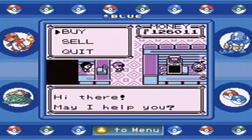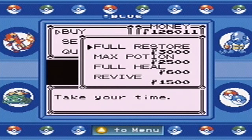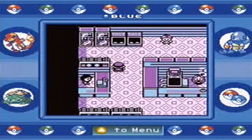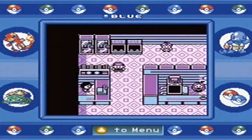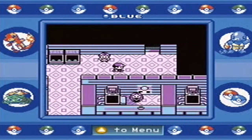Something worth mentioning is that if you want good healing items, they can be found here — it's the best in the game. We've got full heals, revives, max potions, full restores. They've got everything, but it is a little pricey. I highly recommend getting any items you need before actually entering the Elite Four, because once you enter you can't come back out unless you win.